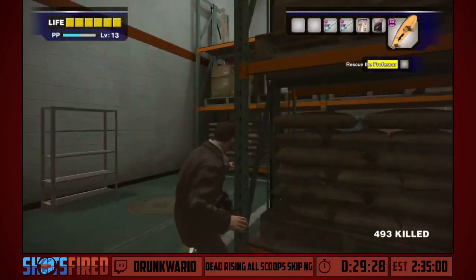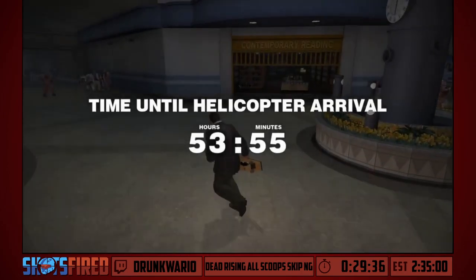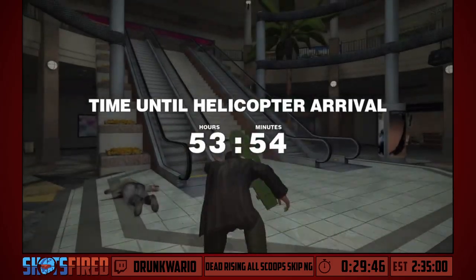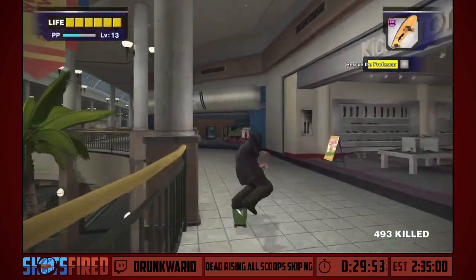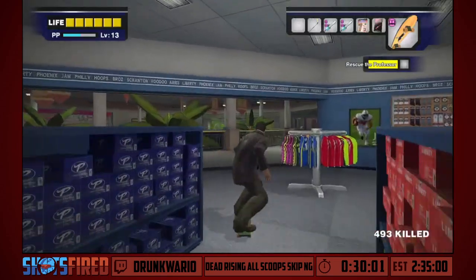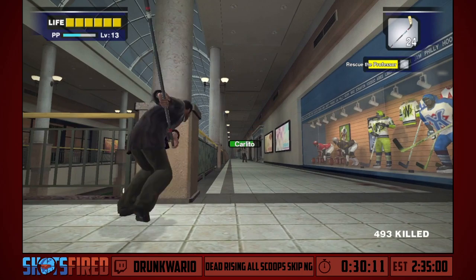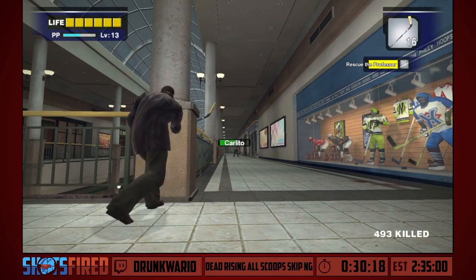We need to do another boss — this one is part of the story mission. This boss is Sniper Carlito — the guy we fought back in the food court, but he's upgraded his P90 submachine gun to a .50 caliber anti-materiel rifle. It deals two blocks of health per hit and we only have six blocks, so we can only tank four bullets. Fortunately, the devs left a present for us — a hockey stick in this store, the only store in the whole game that spawns one. We're just going to launch pucks at Carlito from over here.